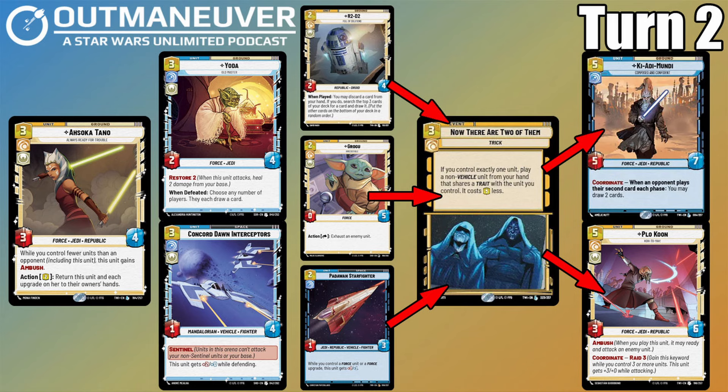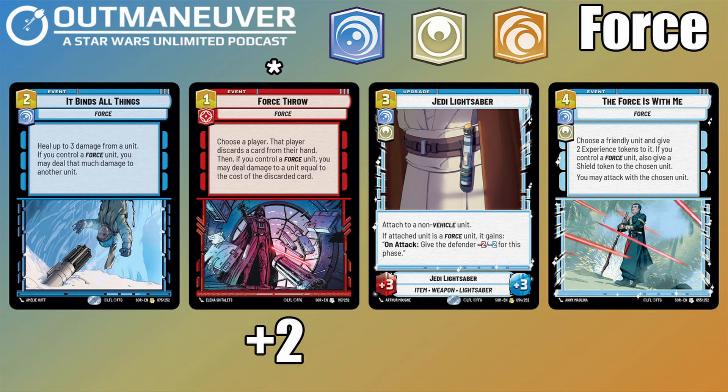We'll now look at our Force cards, which benefit when we have one of the Force units on the board. Our first card is It Binds All Things, which allows us to heal up to three damage from a unit. If you control a Force unit, you may deal that much damage to another unit. Going to our game plan of trading with their units — when we trade, we can either heal with Obi-Wan or one of these Force events like It Binds All Things, which heals our unit and deals damage to their unit.